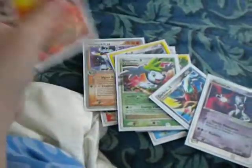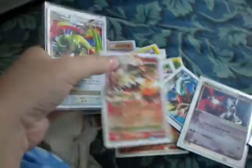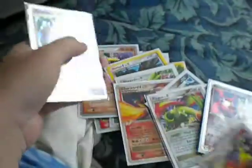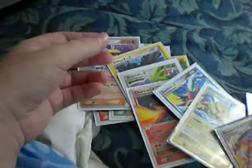Electivire, Electivire Charger G level X, Hatron level X, Flygon level X, Blazekin of B level X, Tarantino level X, Garchomp C level X, Electivire level X.